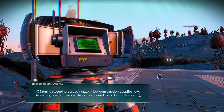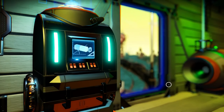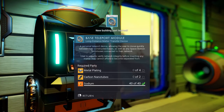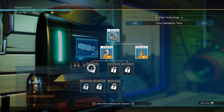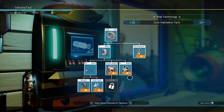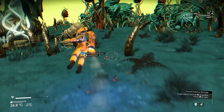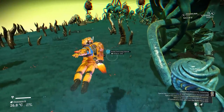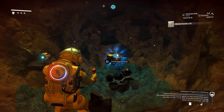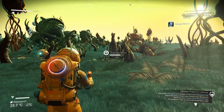Once you've placed the base computer, unlock some other base parts for convenience. The most important early on is a teleporter, which also needs an energy source. The game points you toward the biofuel reactor, which is inefficient — I recommend immediately investing in a solar panel and a battery to store energy during the night. To unlock these you need salvage modules, acquired from buried technologies on almost any planet, visible on your scanner. Use your terrain manipulator to dig them up. You can also sell them for profit if you want early money, though they were nerfed somewhat over the past year.